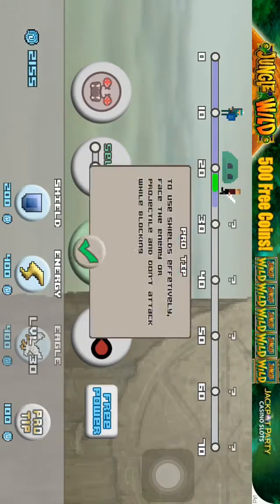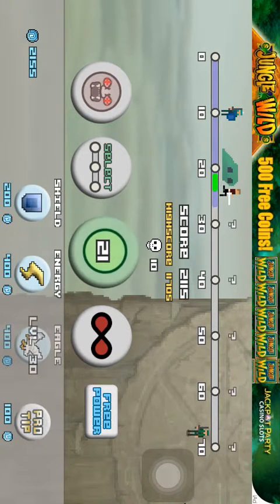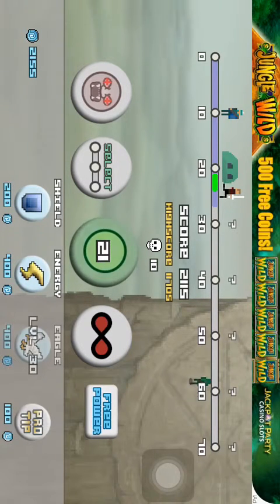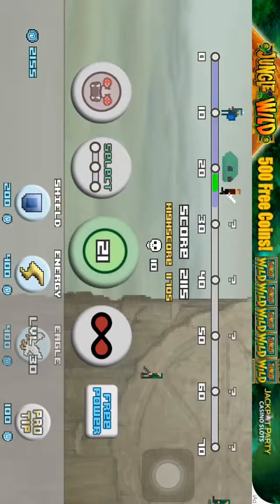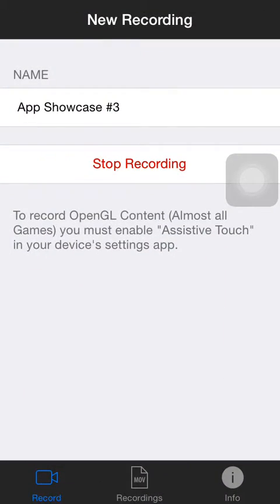You see all these options — this monster face, select, infinity, free power, shield, energy, eagle — they never explain what any of this is. I don't know what it is, and I feel scared to press it. There is no restart button. It's just you have to press this glowing green button, and someone who's never played this game before would never know that. It's glowing, it's green, but who knows what you need to press. So overall it's an 8 out of 10. It's pretty good. I'll see you guys in the next episode. Peace out.